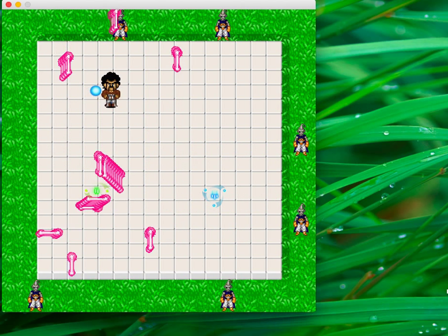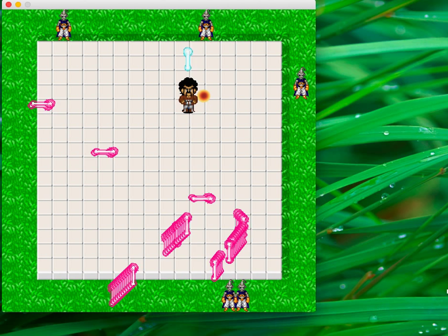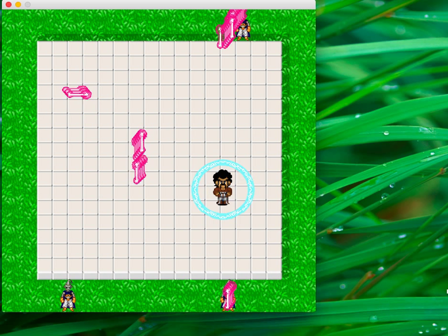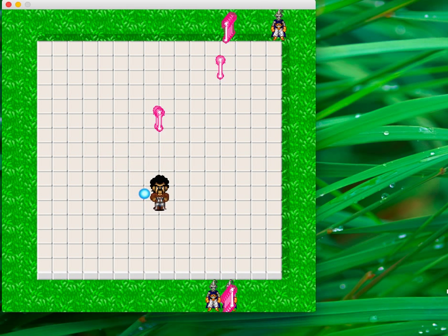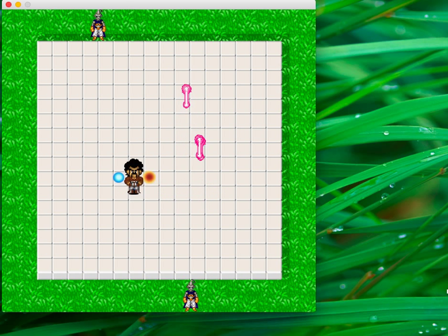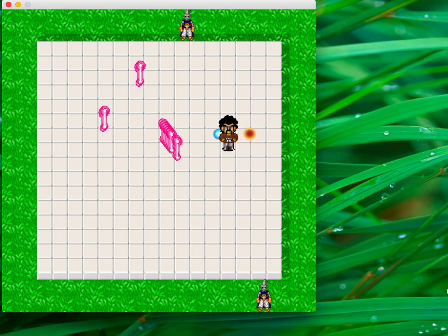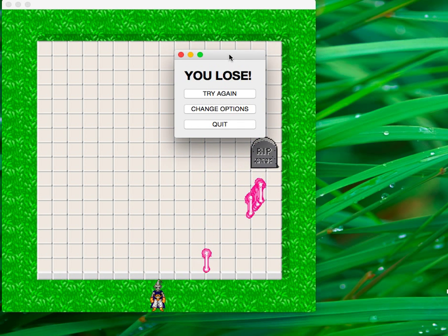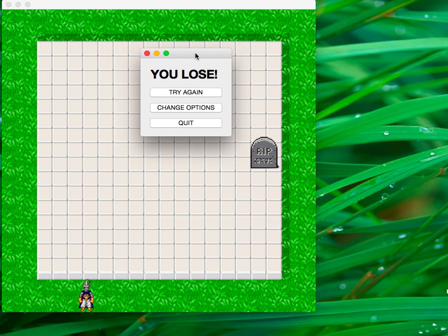There are the power-ups. I'm kind of distracted, so I can't really talk about the mechanics of the game that much, but I'm just trying to demo how it works. I'm going to pick up super speed. When I die, a tombstone pops up in the place that I did die, in case you want to know where you died.